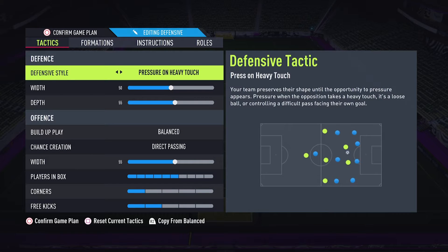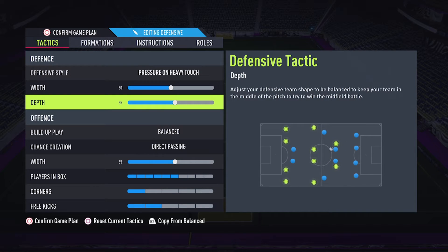Defensive style is pressure on heavy touch. At the moment, if you are playing in a balanced style you may get countered again and again, so try to use pressure on heavy touch in your formations, with a depth of 50.